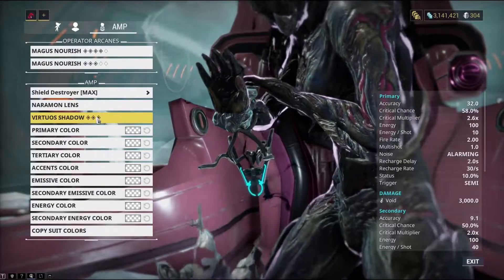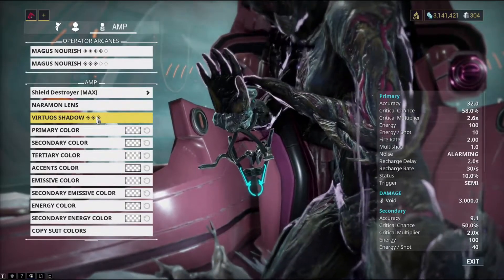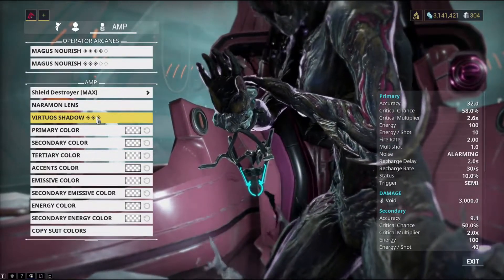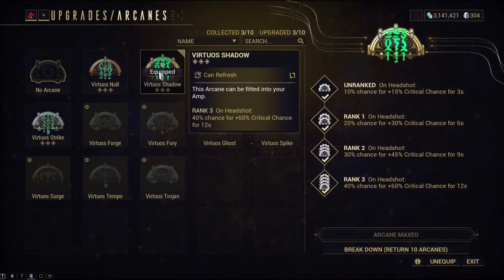For amps, you have to have Virtuous Shadow. Virtuous Shadow gives you — on headshot, you can void dash the enemy and it counts as a headshot — a 40% chance for a 60-plus percent increase to critical chance, so you keep getting your damage. If you have the best amp from toroid farming, you get a 100% chance of critical chance.